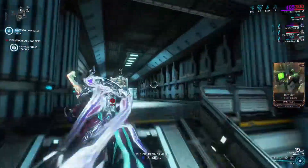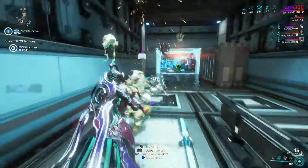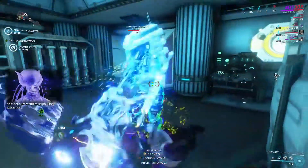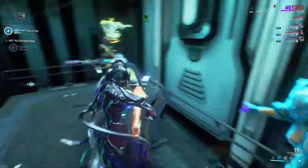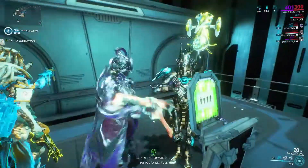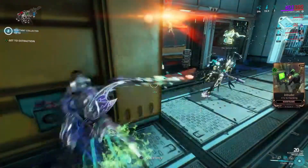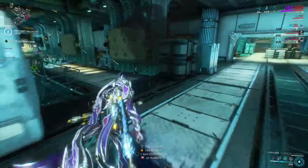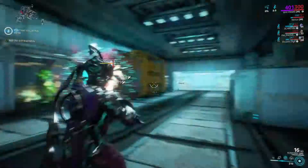Her second ability, Psychic Bolts, basically launches multiple little bolts of psychic energy. Any enemy targeted by it will get a defense debuff, so they'll take more damage. Her third ability is called Chaos — it makes enemies see holograms of her, so they'll just attack anything that moves. Sometimes they'll attack you, sometimes they'll attack each other. It's really random.